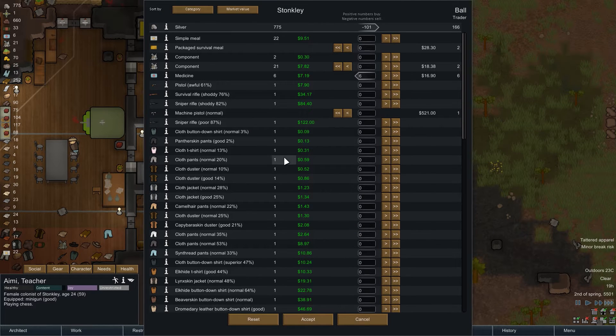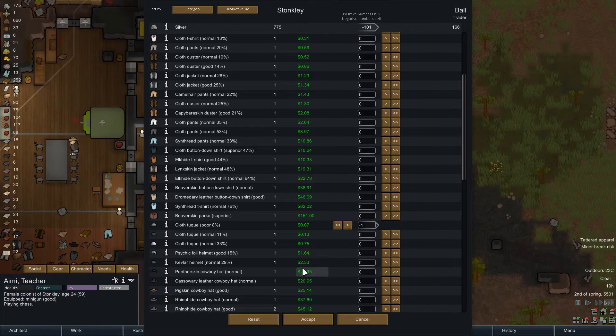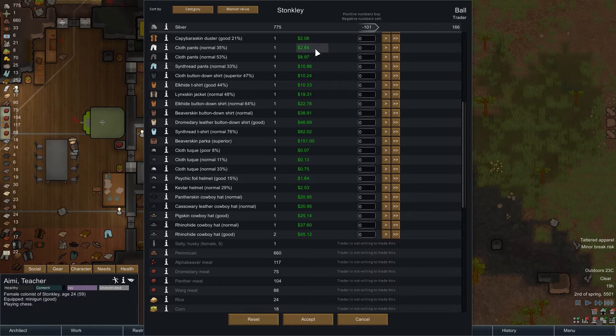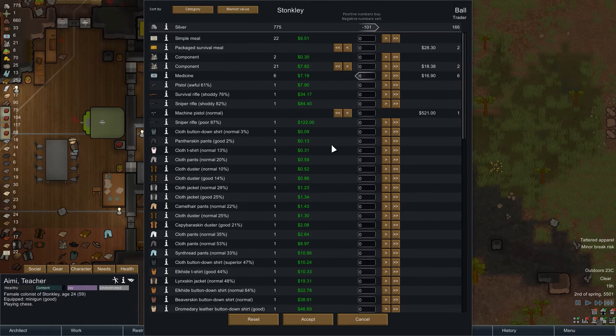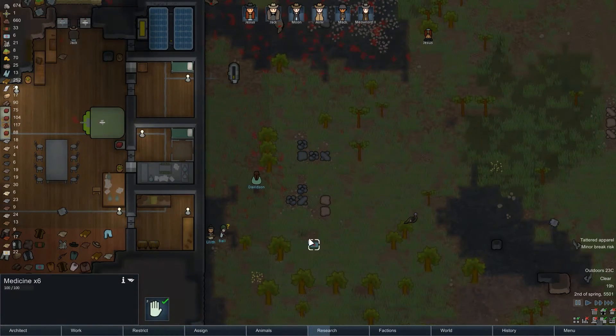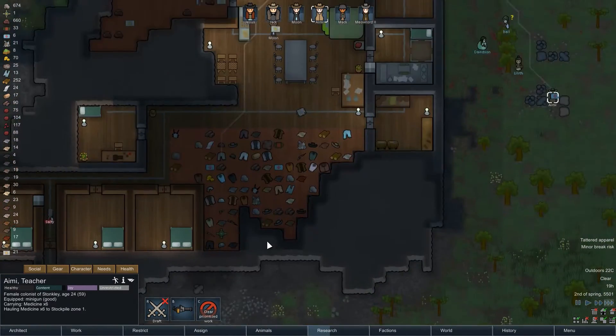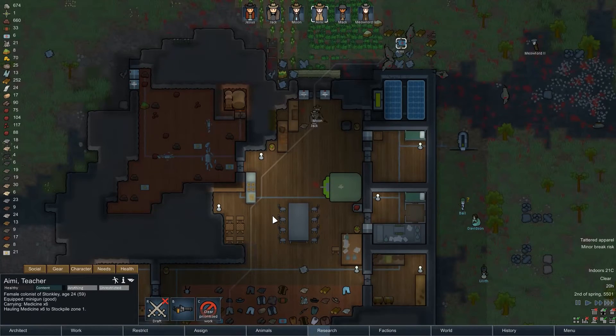Everything's normal though. Poor sniper rifle - we'll keep it because it's a sniper rifle. Some of these items don't show percentages - maybe it's a hundred percent. We don't even get one, so we'll just buy the medicine. Amy, can you go prioritize hauling that medicine? Oh, that means we can build our doctor's table now because we have actual medicine. I'm going to set that as a priority so that you don't use the medicine on anything else, like our dog.